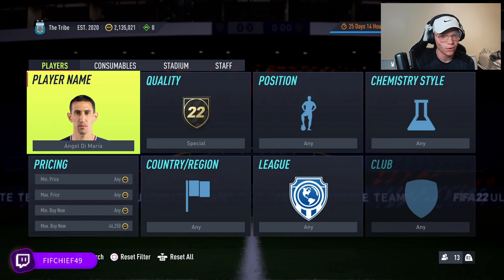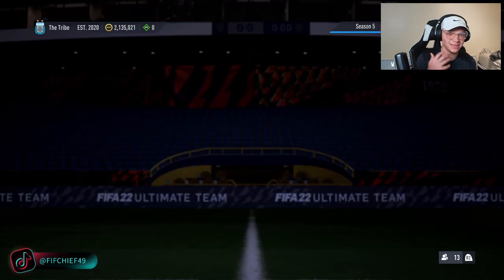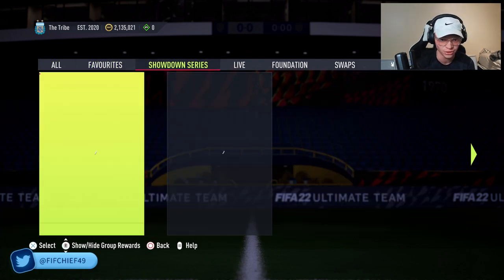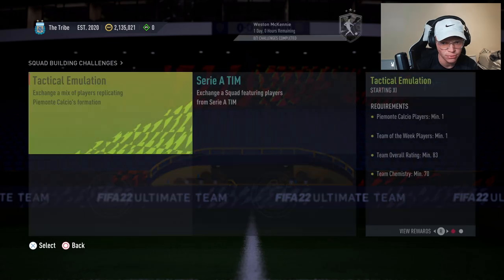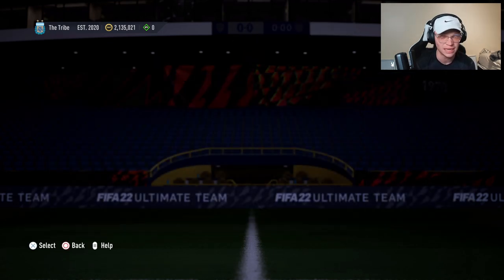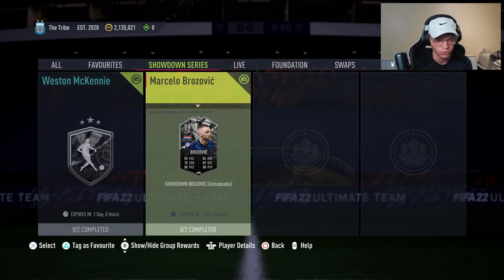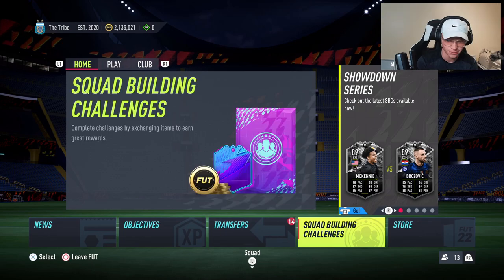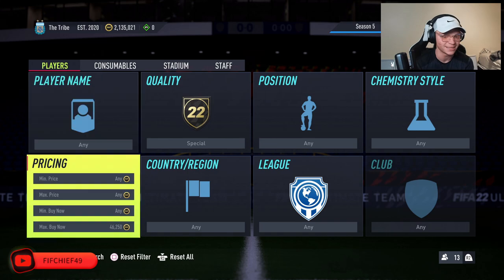Why would these get put into SBCs? When you continuously get player SBCs — like we're going to get Showdown SBCs every single day, as EA mentioned during this promo — Showdown SBCs every single day means Team of the Weeks are going to be required. You can see there's a Team of the Week required for Weston McKinney and for Brazovich. As more content comes out, more Team of the Weeks are going to be required, driving the price up.